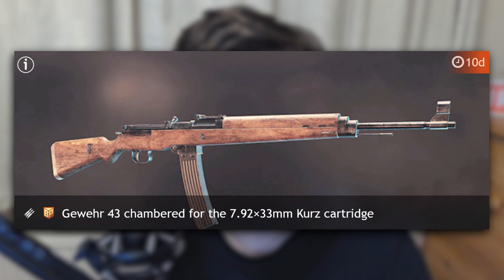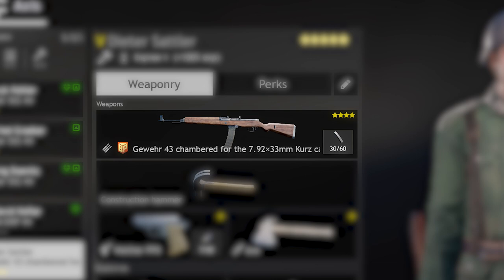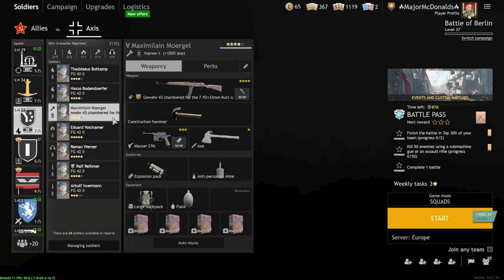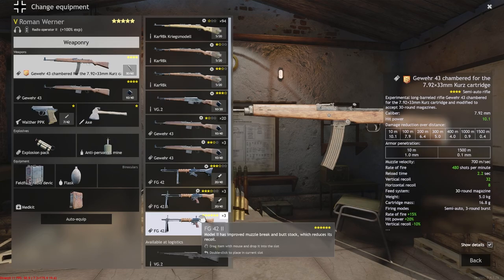The actual first priority for all of you watching is to go and get the Gewehr chambered for the Kurtz cartridge as many times as you can. This thing has an argument to be the best weapon in the entire game - perhaps it truly is the best. This weapon counts as a rifle class weapon, not an assault weapon, meaning it can go on basically all of your troops that tend to not have good weapons already, like engineers, radiomen, anti-tank gunners, and flametroopers.